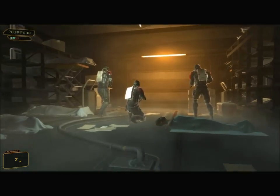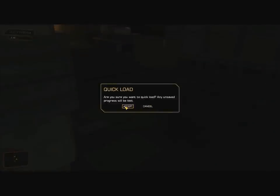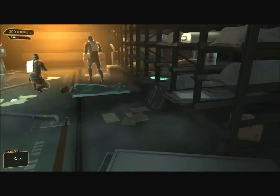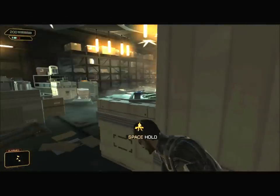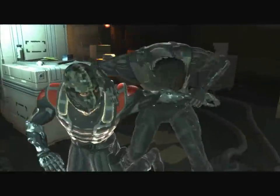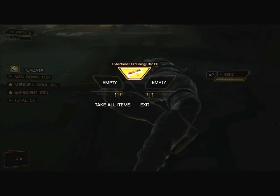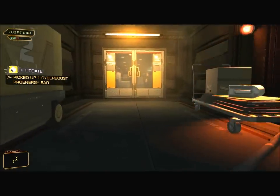Here's a cardboard box. I might need that cardboard box for stacking and such. Over there! And then I forget that I can't run. Goodness gracious. These three are all we have to deal with before the map change. That's the good news. Down goes the first. He carries a Cyber Boost Pro Energy bar. Not that I particularly need them. It's not like I've been using my Augments. That one dropped a Combat Rifle.